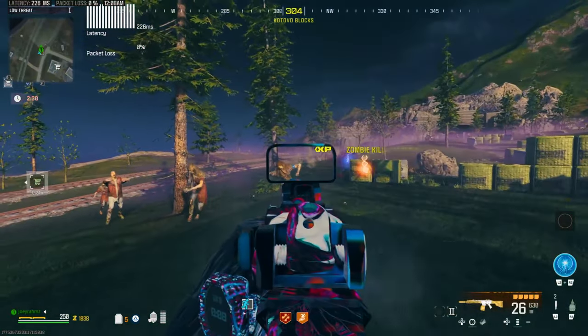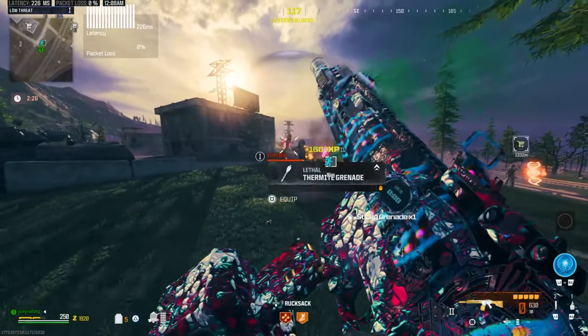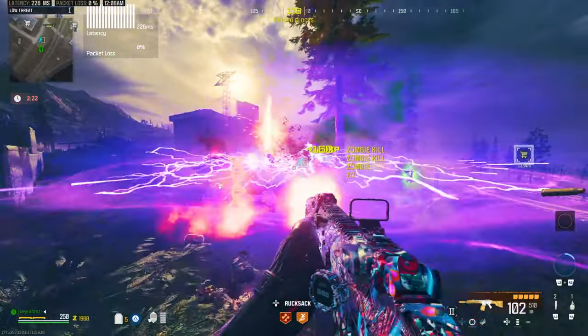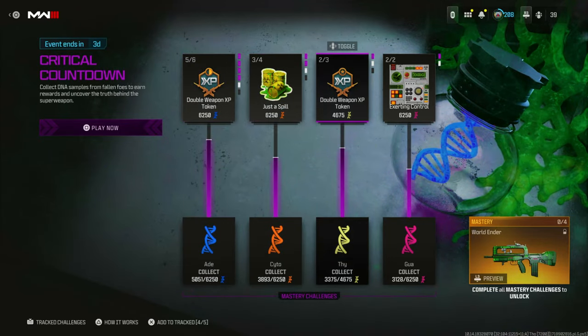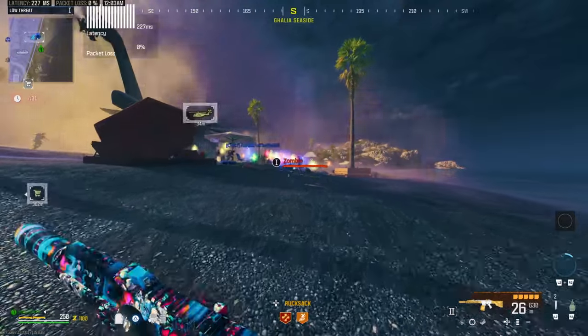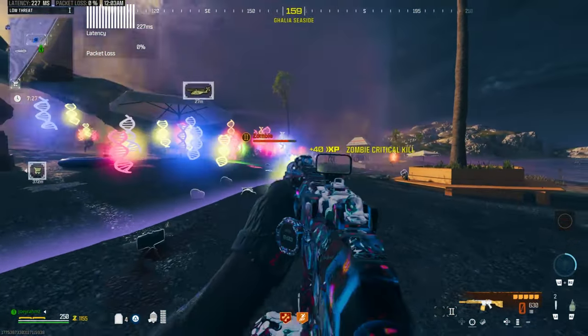This next one also takes place in zombies, and you can do it for the other camo event going on right now as well, which finishes in about three days. That event requires you to collect DNA, and as you can see on screen, the whole screen is filled with colorful DNA — you can get literally thousands in one single game.